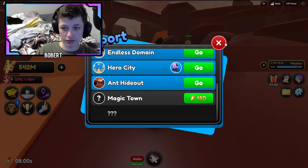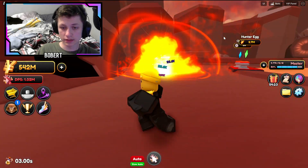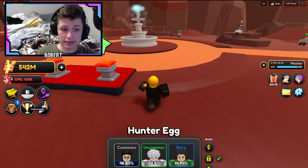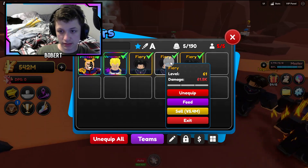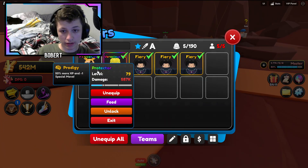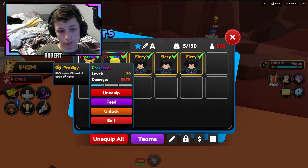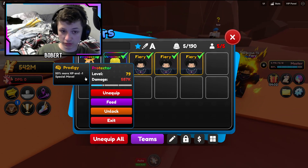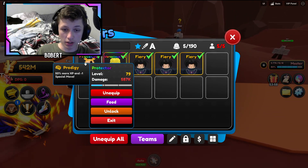If you're on the same world as me and have around the same stats and team as me, this is what's working for me right now. I'm at the ant hideout - here are my pets and units. I also got this unit to level 79 because I got Prodigy on it, which gives 50% more XP and minus one special move, which is really good.